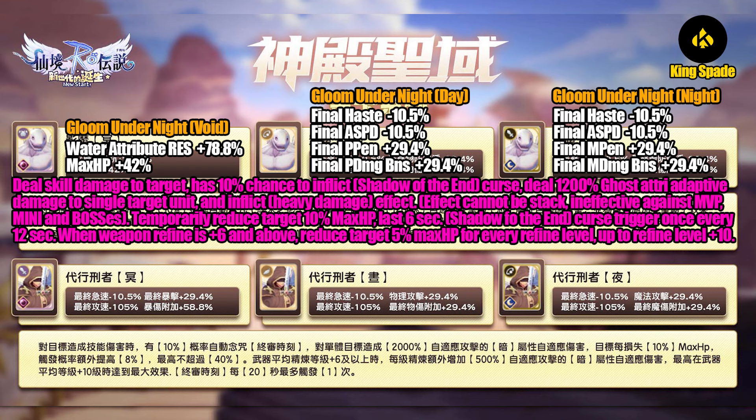The Gloom Under Knight card effect is: when you deal skill damage to the target, there is a 10% chance to cast a spell called Shadow of the End, dealing 1200 ghost attribute adaptive damage to a single target and inflicting a heavy damage effect. The effect cannot be stacked and is ineffective against MVP, mini, and bosses. The heavy damage effect temporarily reduces 10% of the target's maximum HP for six seconds. The Shadow of the End curse can only trigger once every 12 seconds. When the weapon refine is +6 and above, the target's maximum HP is additionally reduced by 5% for every refine level, up to refine level +10.